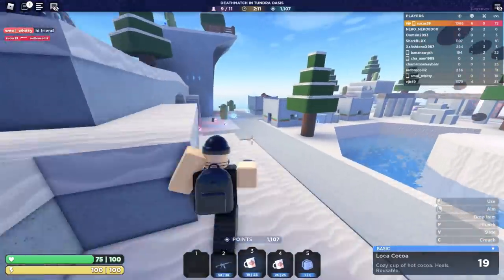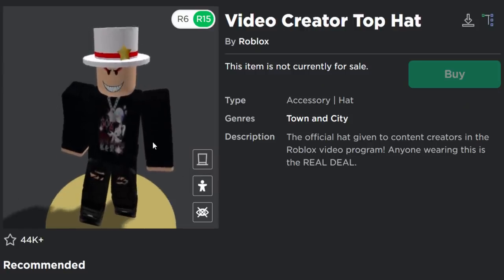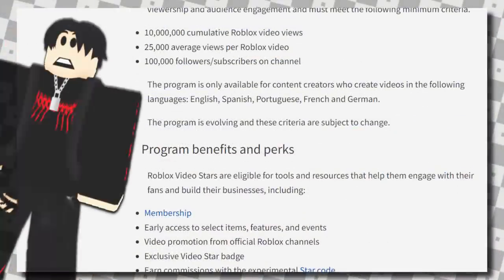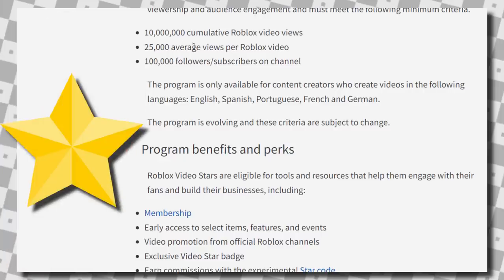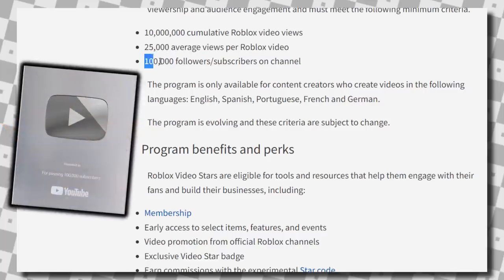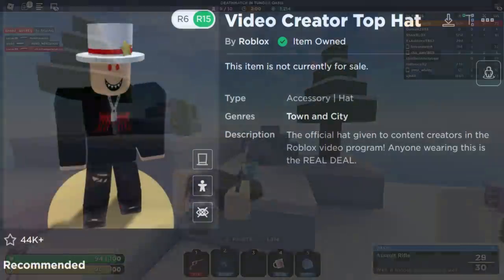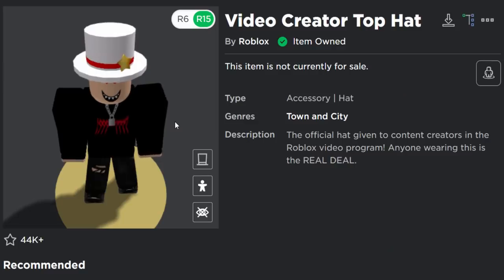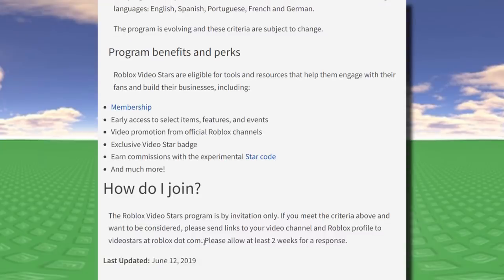Moving on to the next top hat: this one is called the Video Creator Top Hat — the official hat given to content creators in the Roblox video star program. Anyone wearing this is the real deal. This one is also free but hard to get. To get this one, you need 10 million views on your YouTube channel across all videos, 25,000 views on every video you upload — though they don't seem to care much about that requirement anymore — and 100,000 subscribers. You also have to be kind of family friendly and speak one of the supported languages. I actually own this top hat, though honestly I think it looks really ugly. You basically have to become a Roblox YouTuber and be accepted into the star program. If you have 100k subs, you can email them to request to join.